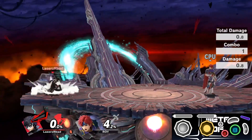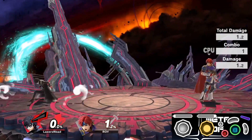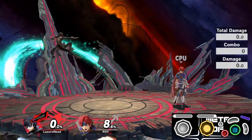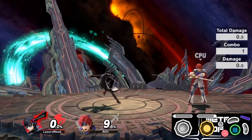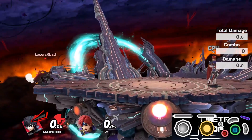Next we have double short hop guns, and the trick to this input is that you have to buffer a second neutral special during your first gunshot animation. If you simply just hold the B button, your second shot will not come out. This can be a great option to get your opponent to approach and also stuff out their approach at the exact same time, since the second shot does provide some hitstun at short range. You can also perform this with a turnaround animation, which can be great for retreating while still keeping on pressure.